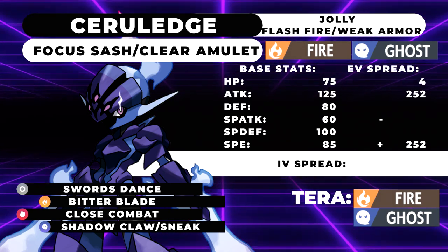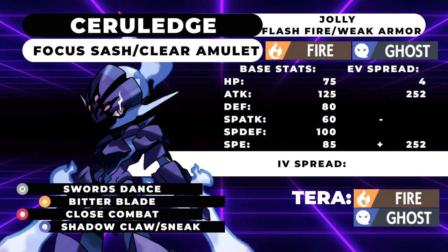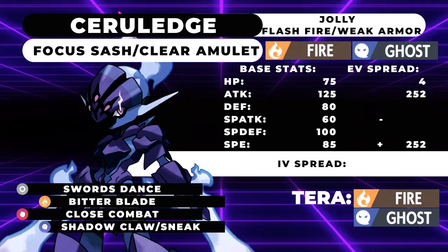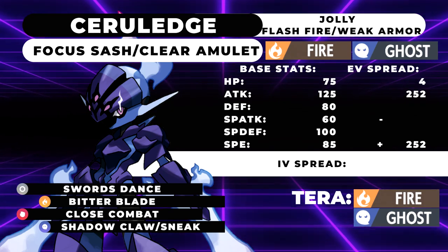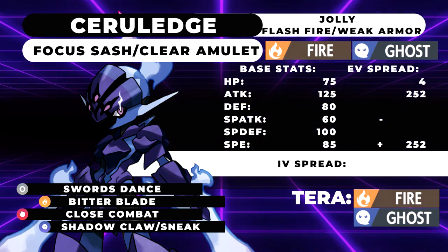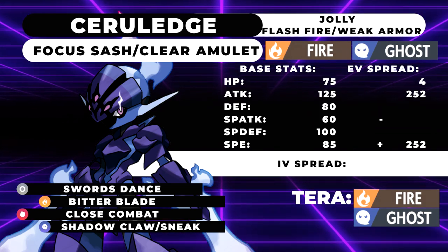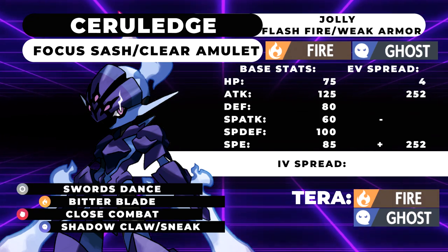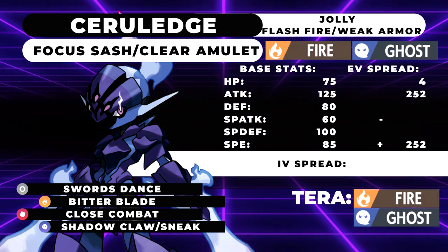Fire and Ghost is really good coverage, but it really needed that Fighting type to make sure it could break through opposing Rock types, so it doesn't get walled out. Tyranitar is definitely going to be a thing in this format that this guy will have to deal with. Max Speed is usually going to be best for this Pokemon since a lot of things are hanging around in the 85 to 90 speed tier in this game, so you want to make sure you're outspeeding a lot of those.